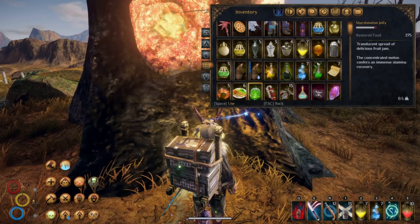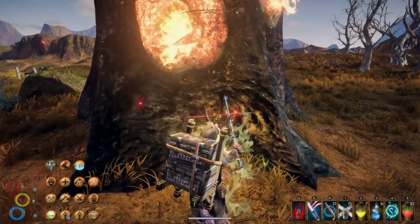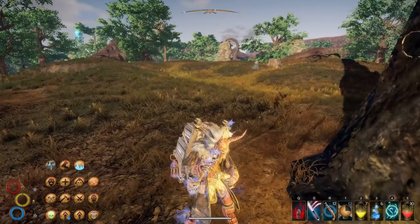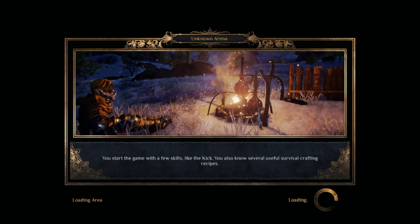I'm very worried about this fight because as I said it can be very tricky. So let's drink that again and apply the buff to our sword — the ice varnish. And of course you have to reload the pistol, and let's enter.